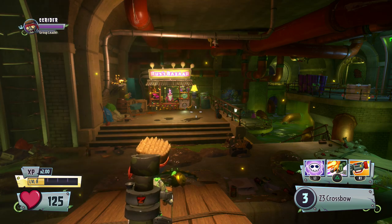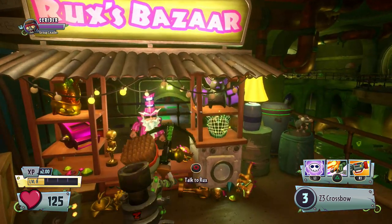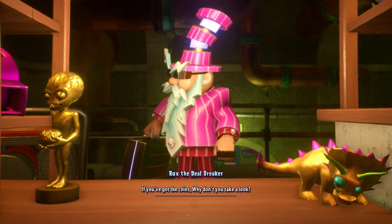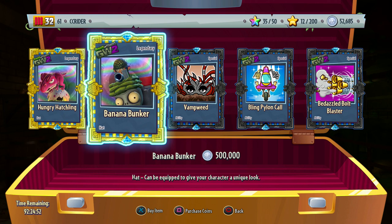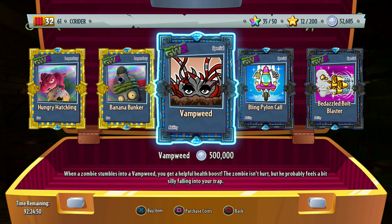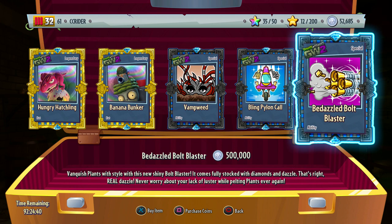I've got tons to talk about, so make sure you listen up. Rux is bizarrely here and it is by far the best Rux we have ever had, so let's go ahead and check out what he has. As you can see, we have five never-before-seen items: two new Legendary Hats and three new abilities. We've got the Hungry Hatchling Legendary Hat for the Peashooter, the Banana Bunker Legendary Hat for the Soldier, the Vamp Weed special ability for the Chomper, the Blank Pylon Call Mech for the Imp — I'm so excited for that one — and the Bedazzled Bolt Blaster for the Engineer.